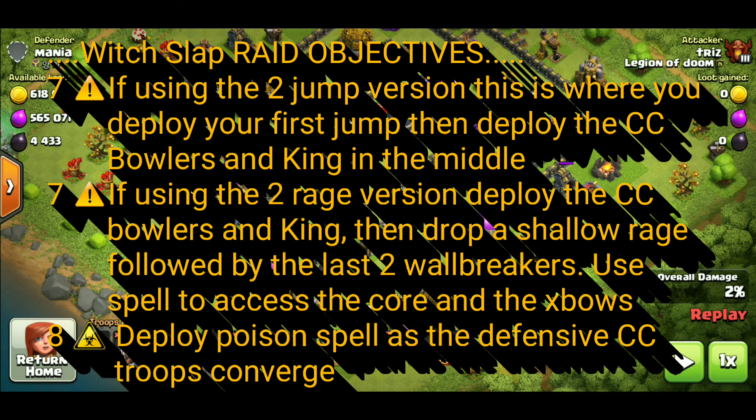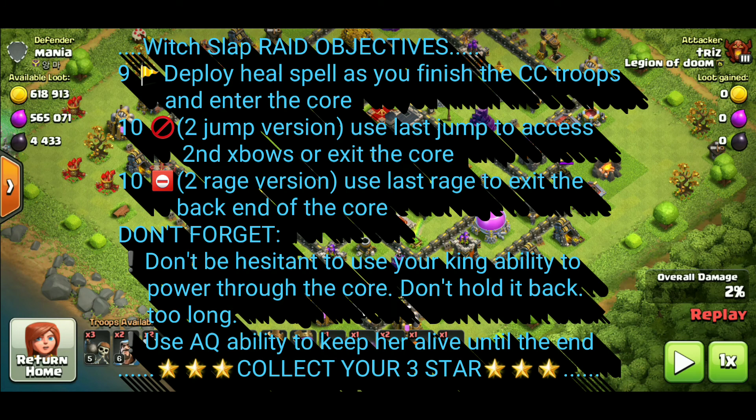With the eighth raid objective, you're going to deploy a poison spell as the defensive CC troops converge. The ninth raid objective is to deploy the heal spell as you finish the CC troops and as you enter the core. The tenth raid objective depends on which version: with the two-jump version, use the last jump to access the second X-bow or to exit the core. With the two-rage version, use that last rage to exit the back end of the core and into the back end of the base. Don't forget — use your king ability to power through the core. Don't hold it back too long so you get the full effect of the rage. With your AQ, use her ability to keep her alive until the end and collect your three star.